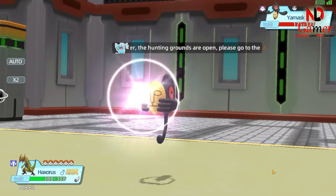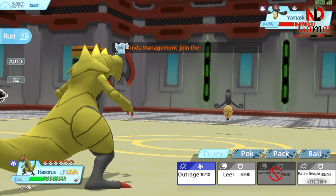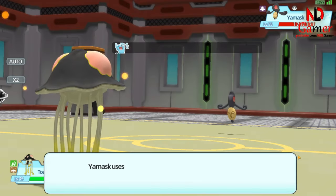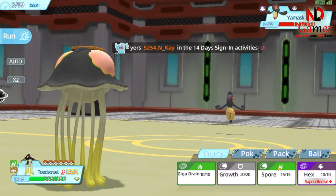Now we've encountered a challenging situation. The Dragon's skill is a Normal-type move, so it doesn't affect Ghost-type Pokemon. In this case, you'll have to switch to the Octopus to put it to sleep. Since its HP will always be full, it will be harder to catch.